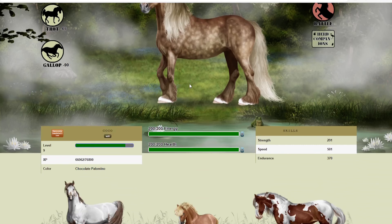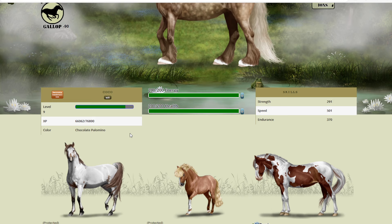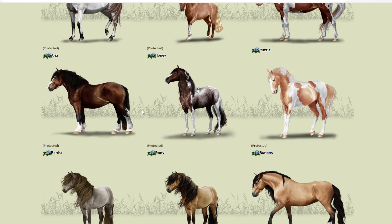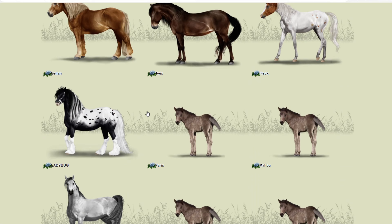We're level nine and the stallion here is called Coco - I just needed a capital C, it was driving me mad. Here's your XP and we're not far off leveling up to level 10. It'd be really cool if we actually play this game today and see how much XP we can get - maybe we can find some new horses for our herd, or maybe we'll end up losing horses.